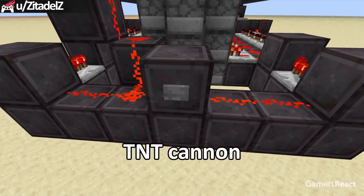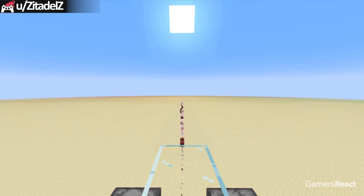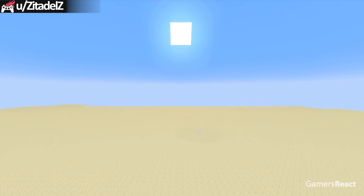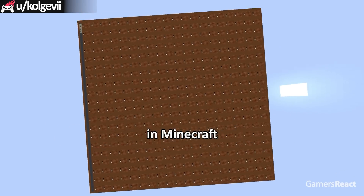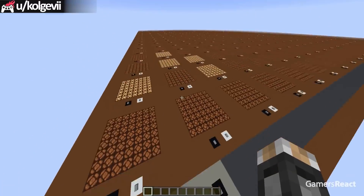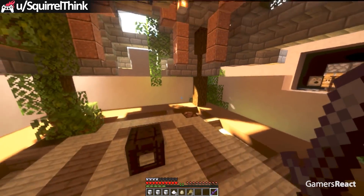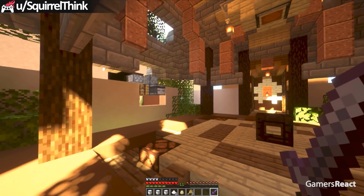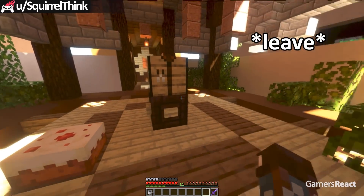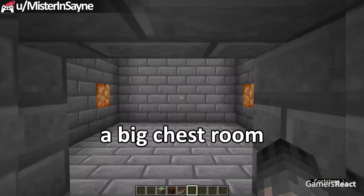Here's a 500-block TNT cannon! Sheesh! This hallway can be turned into a big chest room!